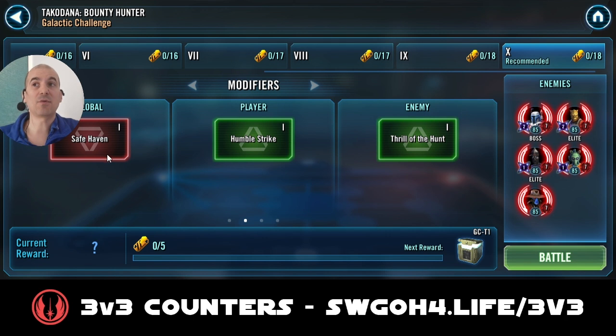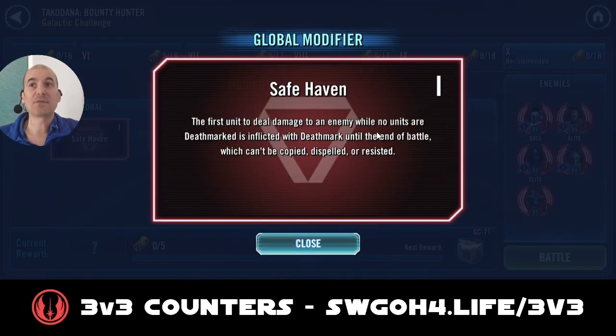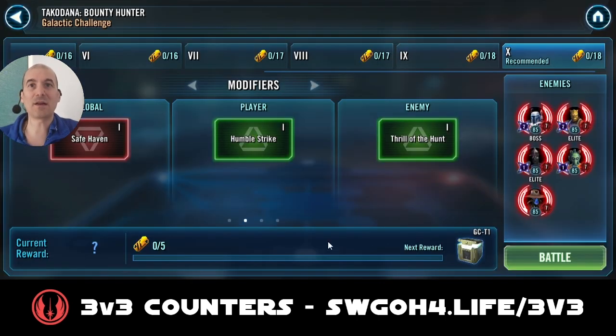Takodana's global modifier is called 'Safe Haven.' Whenever the first unit deals damage, Deathmark will get applied on them, and when you take that enemy out, the next unit will get Deathmark as well. So you have to plan your attacks a little — deciding who you want Deathmark to land on. Luckily with Bounty Hunters under Jango lead, they'll be getting plus 30 speed, so in my testing Jango went first and applied Deathmark on himself, which is the outcome you want at the beginning.